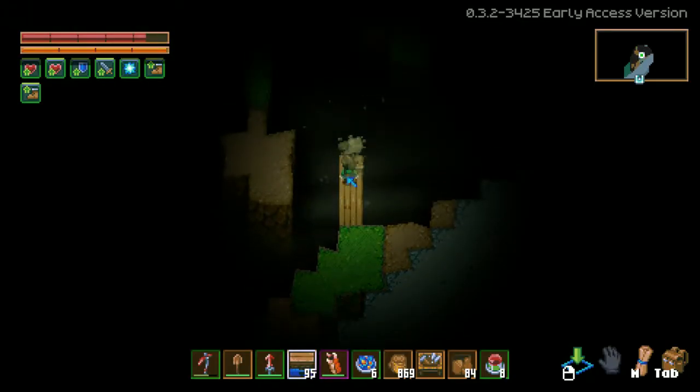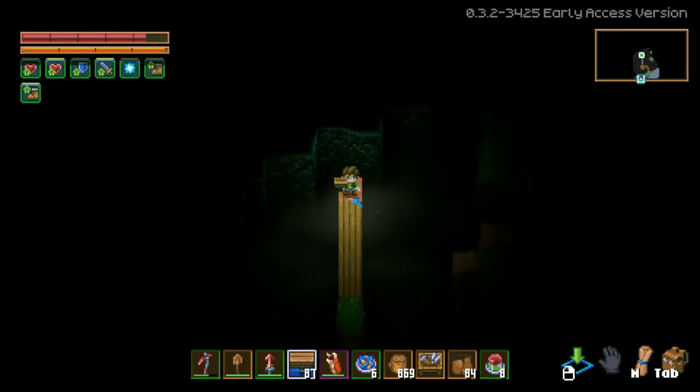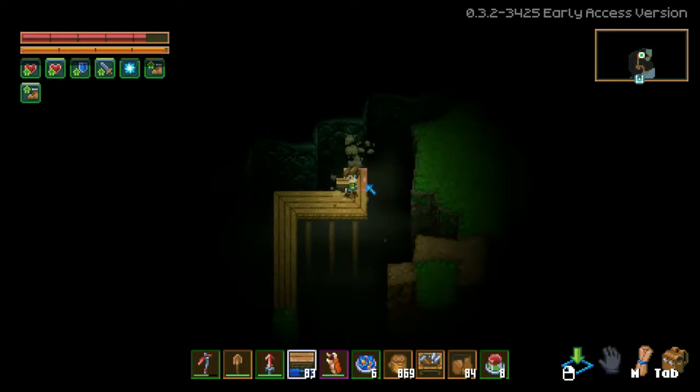You can bridge across or find a dirt path that will take you to the other side. If you're lucky enough, you would find the Azeos Wilderness. If not, you would find another wall.